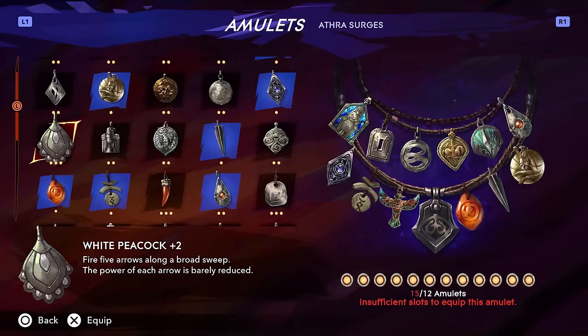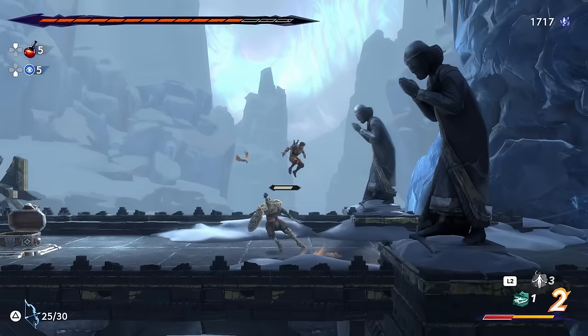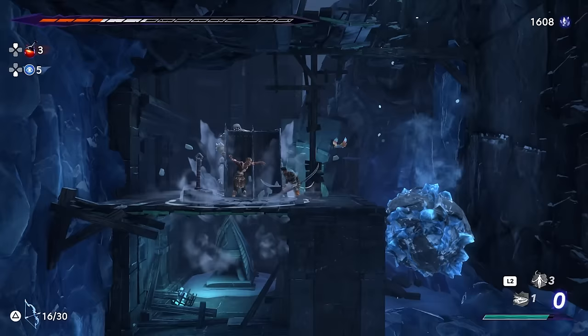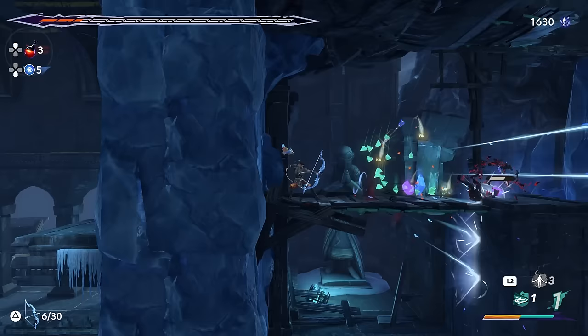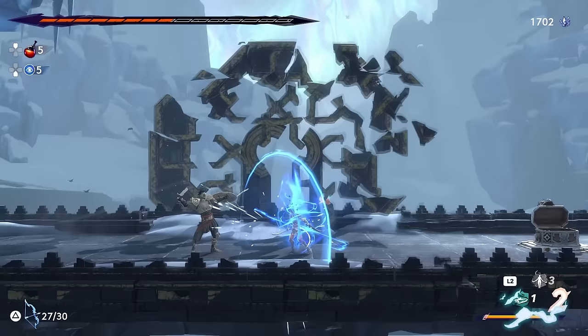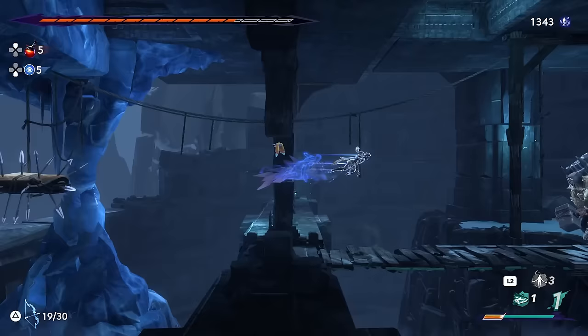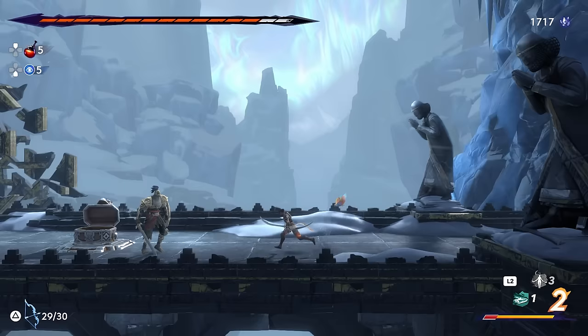White Peacock really surprised me — it's kind of nuts at max rank against enemies that don't frequently block. You shoot five arrows at slightly reduced damage while only expending a single arrow shot. This ends up being close to four times more damage per shot than a normal arrow, assuming you can hit all five. It's pretty easy to weave into a combo, and you can shoot from a distance and still land about three arrows. At three amulet slots it's quite expensive to run, but you can pair it with Arash's Arrowhead for even more damage. I wouldn't really recommend using this until you have your quiver above 25 shots though. Since you can run out of ammo quite easily, I'll throw this into the A tier.